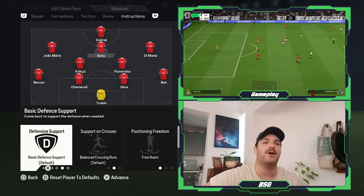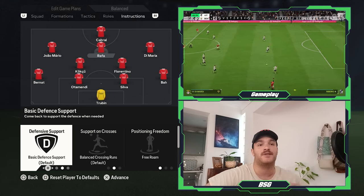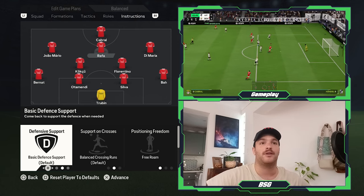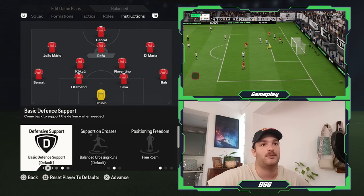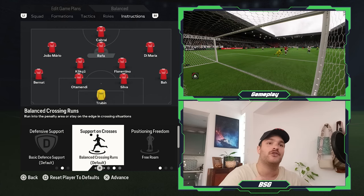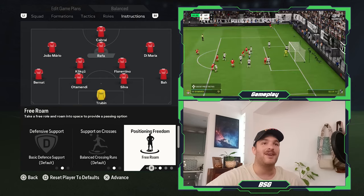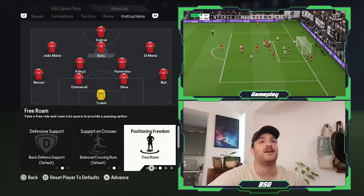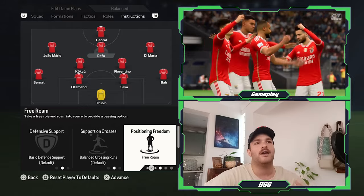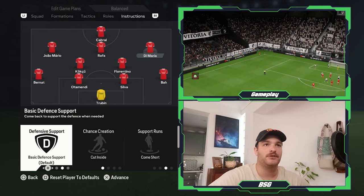Rafa can play as a centre forward or as a CAM — he's set up here as an attacking midfielder but varies between the two. For his defensive support, it's set to Basic — you don't always need him staying high; he needs to sometimes drop deeper and link up with Florentino and Kokçu. For support on crosses, he can hang on the edge of the area or stay forward making runs in behind. His positioning freedom is set to Free Roam, allowing Di María or others to drift more centrally and interchange positions.